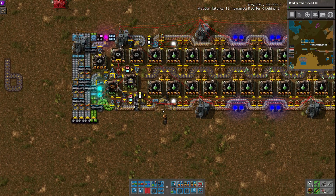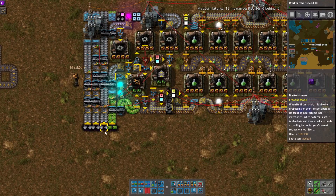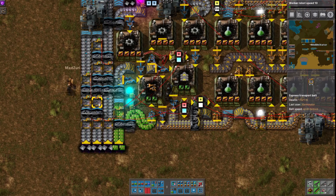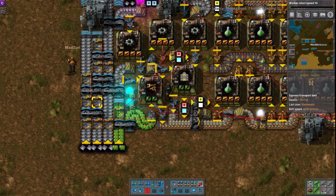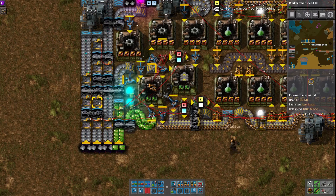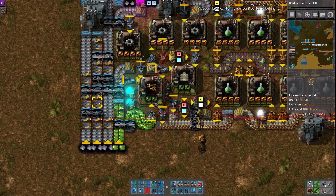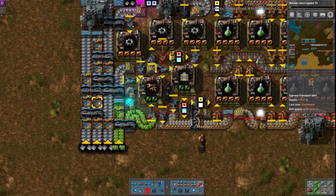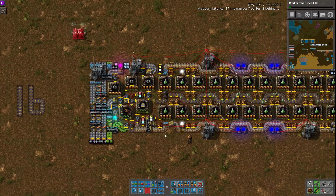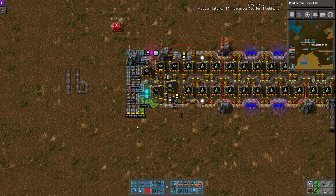There is one complaint Zuri had, and I would be inclined to agree: I don't like the splitting method used here. This is not my preference - this does not win the rule of cool for me. These priority splitters - I think we covered this in some other science build - they don't tend to work 100% of the time due to delays and stuff. So we kind of avoid them when possible. Normal splitting would probably be better here.